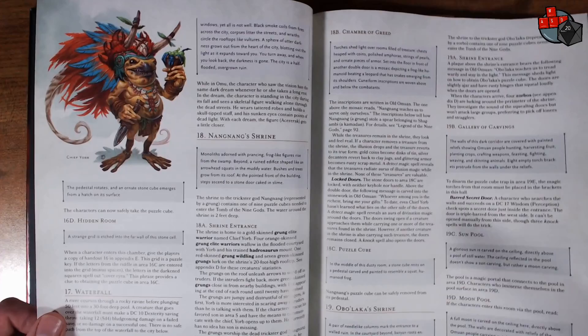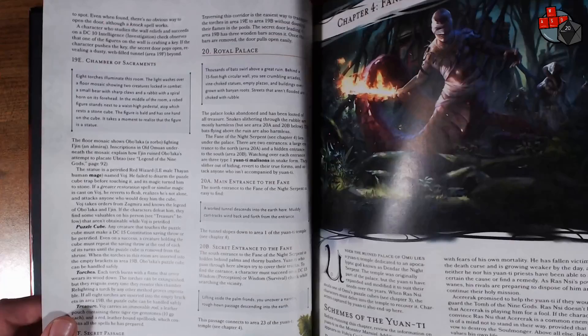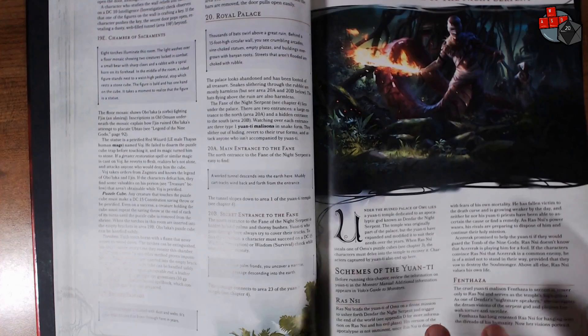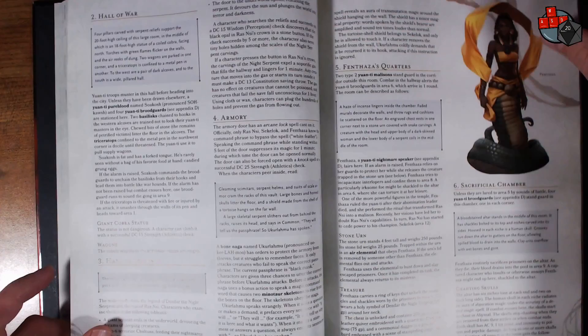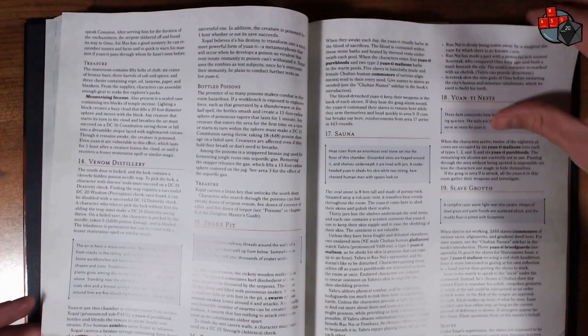There's a really cool Yuan-ti picture. There's also a flaming sword. Chapter 4 is the Fane of the Night Serpent. Ras Nsi is a major NPC who's a bad guy, and Fenthaza — they're both Yuan-ti bad guys from what I can tell. And here is Fenthaza — great art there. Inside the Fane you've got Prisoner Pits, Ras Nsi's Lair, a Yuan-ti Nest, and the Venom Distillery.